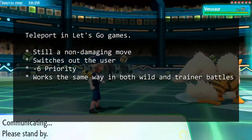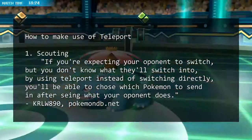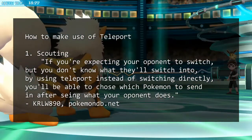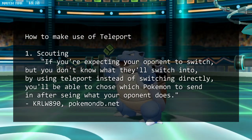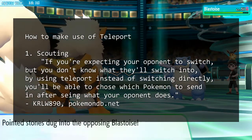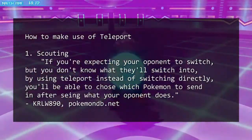Now, the question is how can we make use of these changes? A user from PokemonDB.net raised a sensible use case and that is for scouting. She mentioned that if you are expecting a switch from your opponent, you can use Teleport so you can choose a Pokemon to send out after seeing what your opponent does.